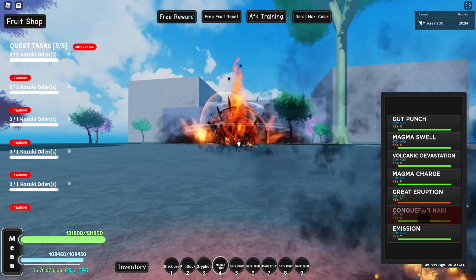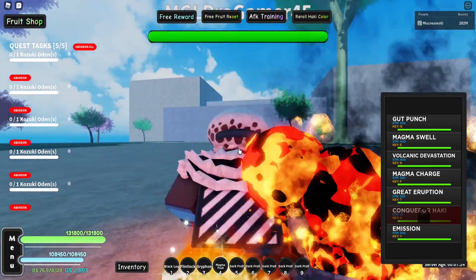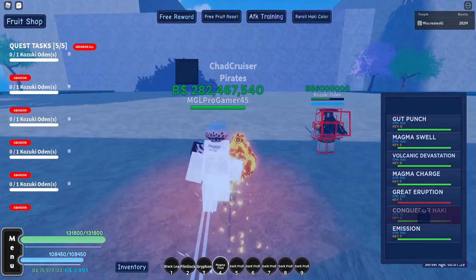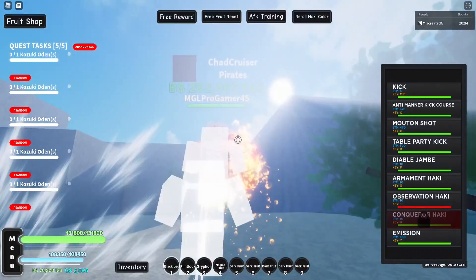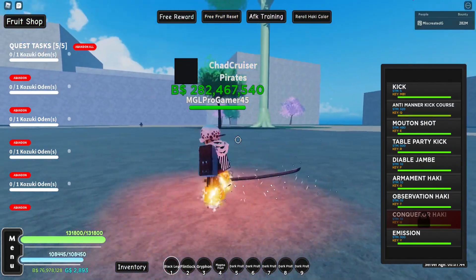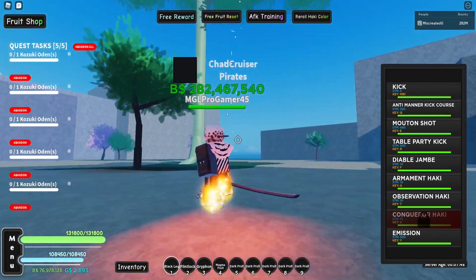Just spam your ranged moves from about right here at this cliff side — that's another way to do it. But me personally, unless I'm AFK, I'm going to do it like this to get maximum damage and do it as fast as possible. Also, if you're running from him, don't run that way — run this way, because he loses aggro a lot quicker that direction.